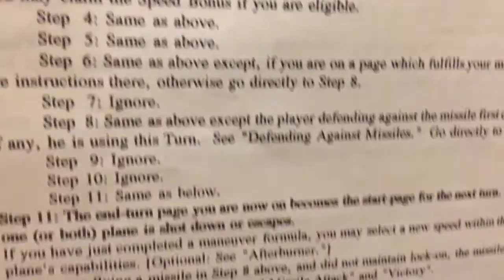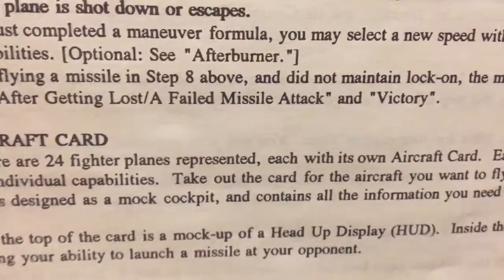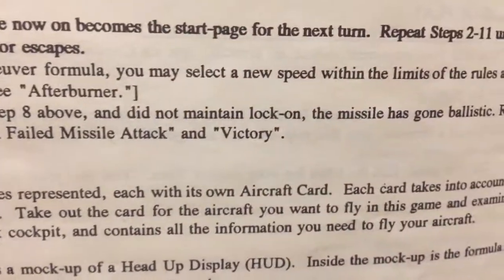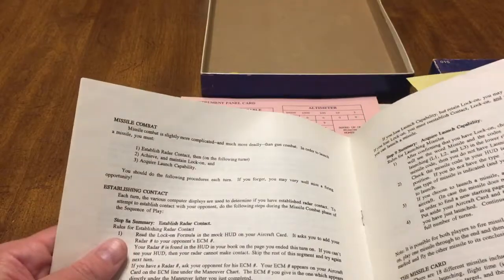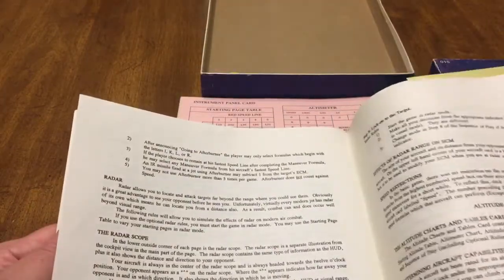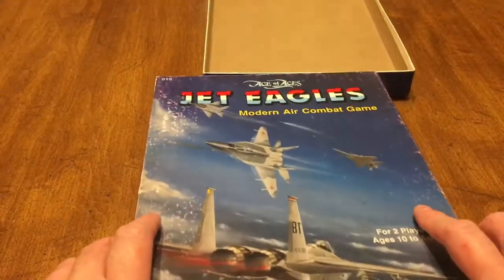Establish radar contact or establish lock-on. Lock on target, acquire launch capability, launch missile. Now the missile deal can get a lot of little steps, a little wonky, but there are 24 planes represented, each one with its own aircraft card. That really doesn't tell you the full flow of the game, but it flows pretty good once you get to it. It's a fun game when you've got that missile coming out, locked on, and you're trying to outrun it, trying to out-maneuver it. It's just kind of a cool game.